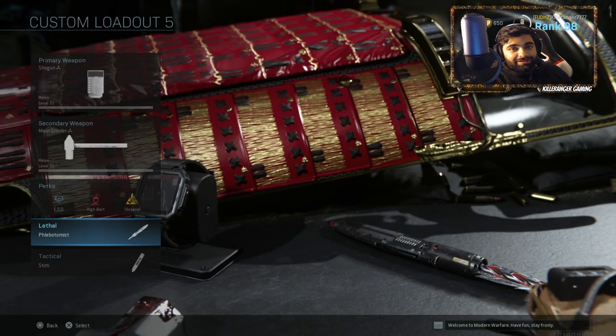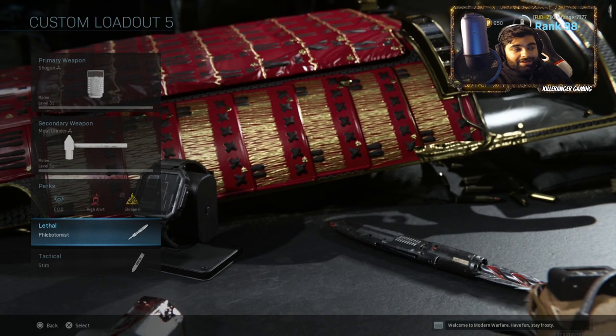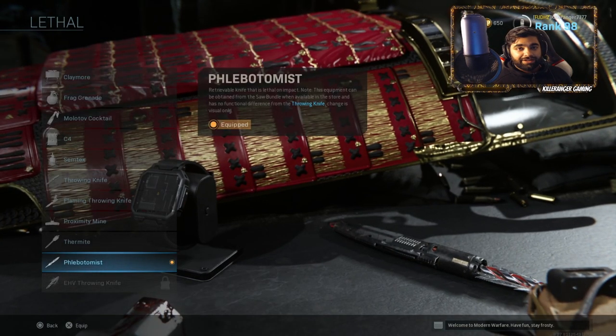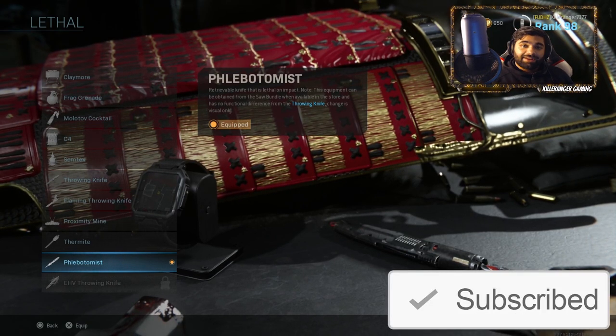I use a right shield class because it is actually the easiest way to get the throwing knife kills. Honestly, you have a shield in the front, you just wait for somebody to reload and you just throw the knife. The meat grinder — I really want to get kills with that. The right shield is the best option. Let's jump into some gameplay so I can show you why I love this throwing knife and its effect.